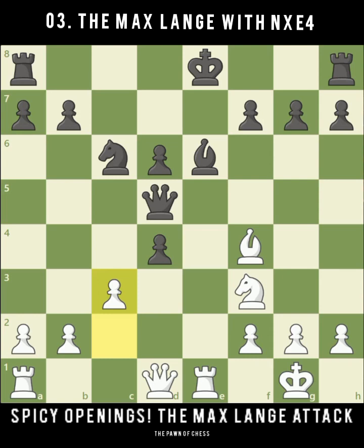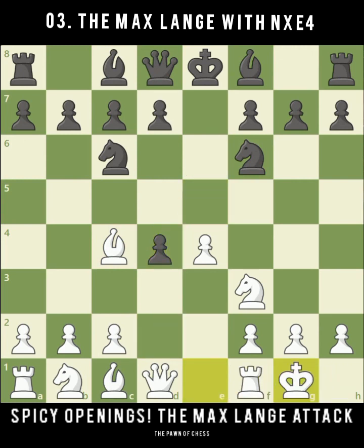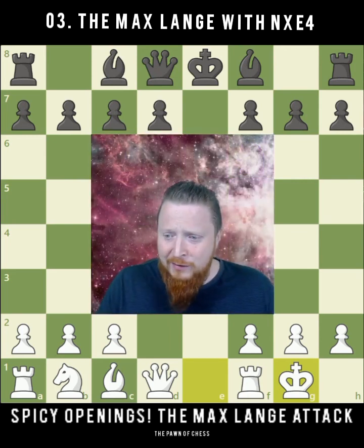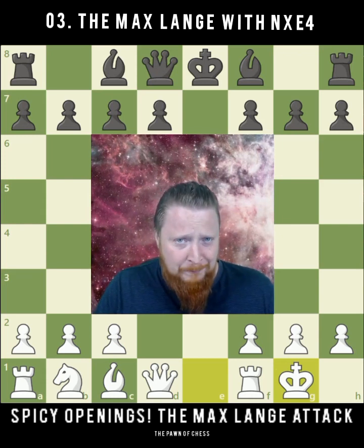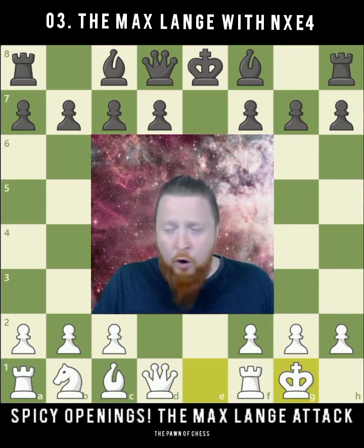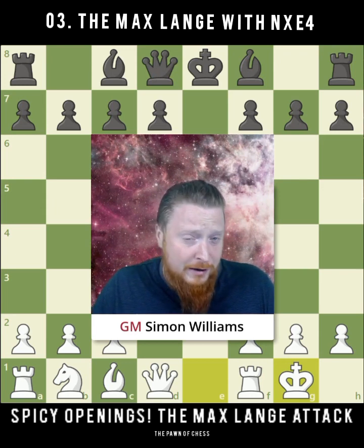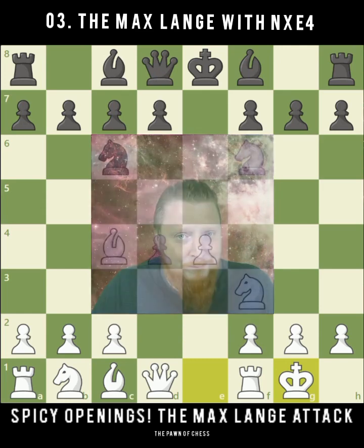That's maybe why the top players don't play these lines, but they have great surprise value — black is on the defensive, and going back to the opening with d4, we are creating threats straight away out of the opening. It's lovely to put the pressure on your opponent from an early stage, hence some of the advantages of this opening. I hope you enjoyed the video — please leave your comments below, and hurrah for the Max Lange Attack, a favorite amongst club players and something I'm going to surprise some of my grandmaster opponents with in the future!